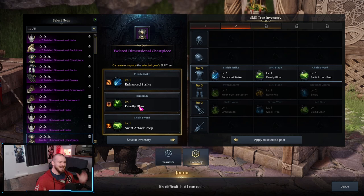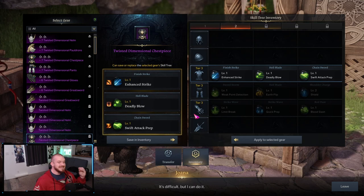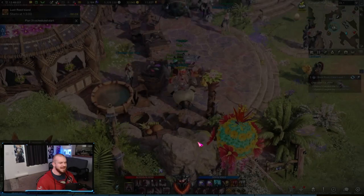Let's say we want this chest piece to have the tripods I saved: Deadly Blow, higher Swiftness, more damage — these are the good ones I want. Just boom, boom — now that piece of gear has those tripods on it. The library system is awesome. I don't even think it cost any silver at all. We've got two tabs to store tripods, and you can expand how many tabs you have with crystals.